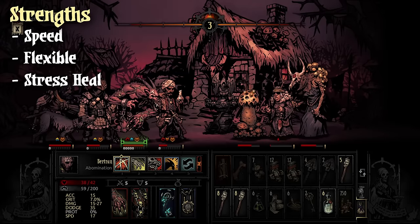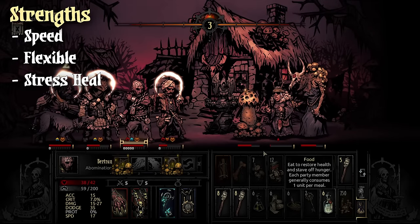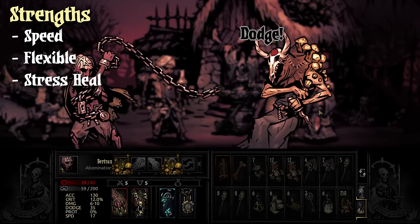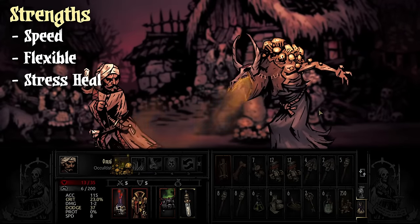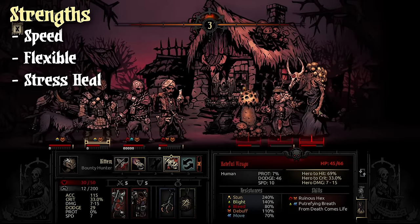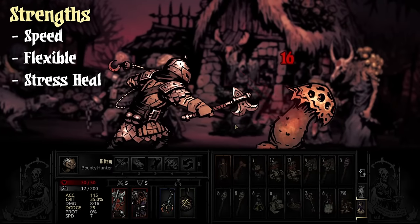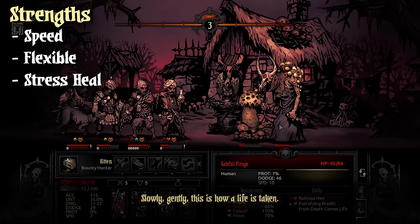His third greatest benefit is his stress heal, Absolution. Stress damage is way more important in this game than HP damage, and even though he can heal a bit of HP by using the skill, he can heal a ton of stress. Since it can heal HP it can actually crit, and when you crit heal you also relieve more stress, which means that Abomination has a lot of good and cool stuff going on.